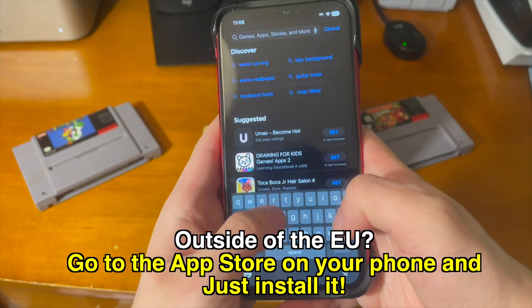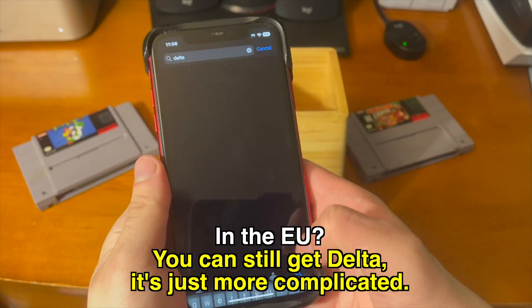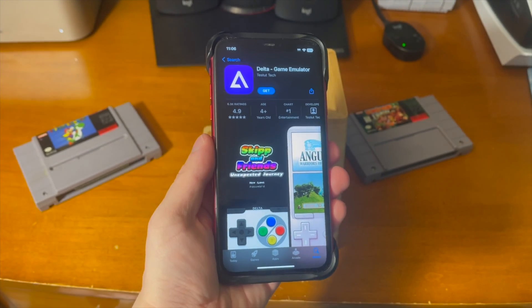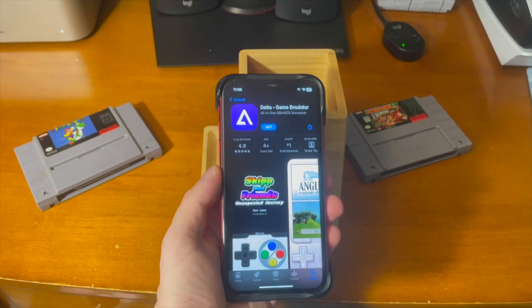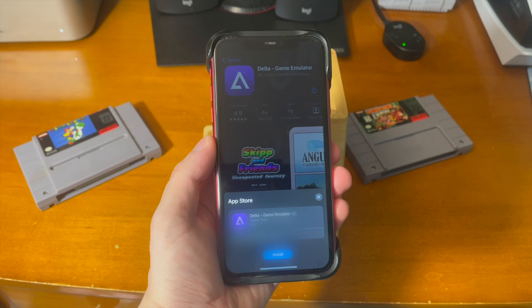If you're outside of the EU, all you have to do is go into the App Store and literally just search for Delta. All you have to do is tap on Get. It's like any other App Store application, because this is in the App Store for the very first time.